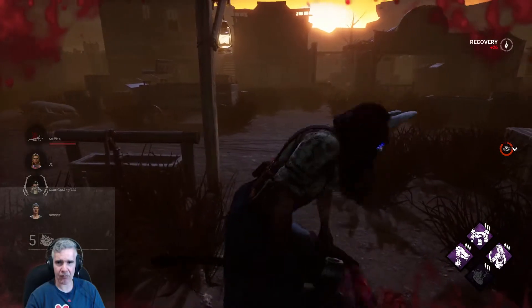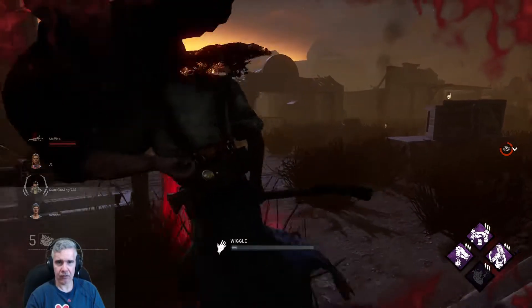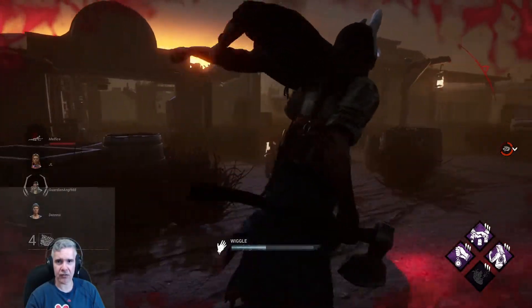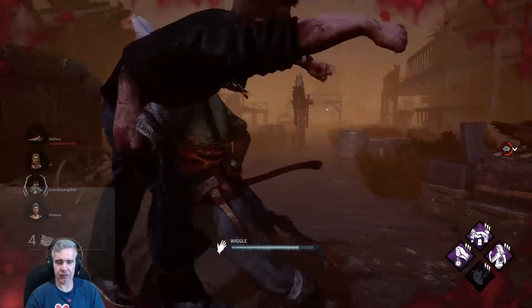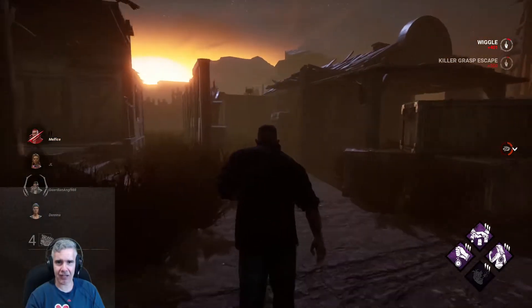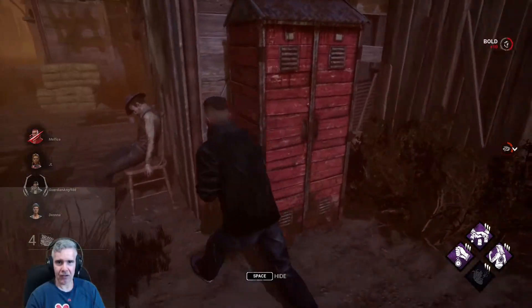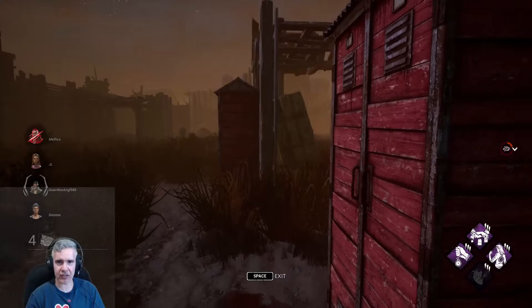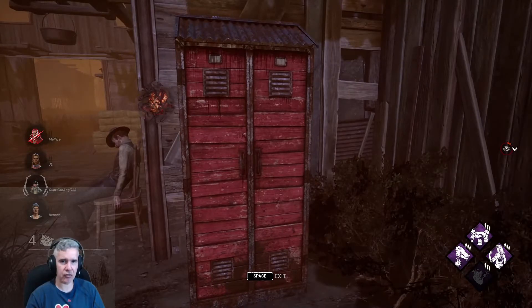Oh wow — yeah that's pretty OP. You just hold down the mouse button to carry. You can also wiggle back and forth while being carried. It prompts you. Does it ever allow you to escape by wiggling? Yes! So it's worth doing. I'll let you wiggle off this one time. There we go — I'm out of here! And you come off as injured. Okay, I can see where everything is — this is not bad.